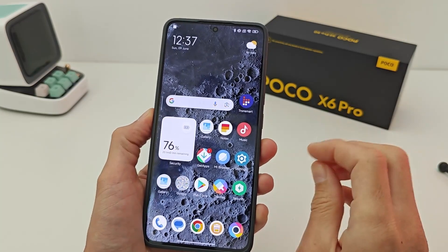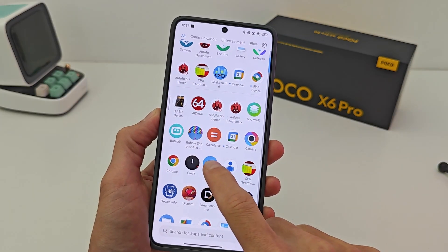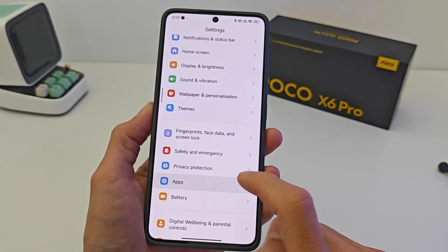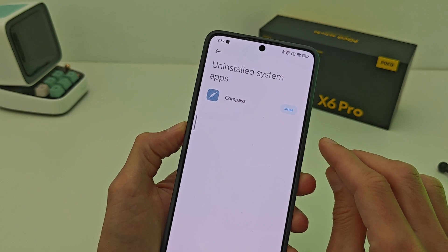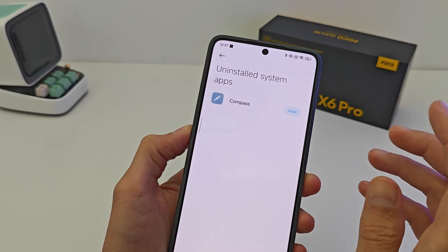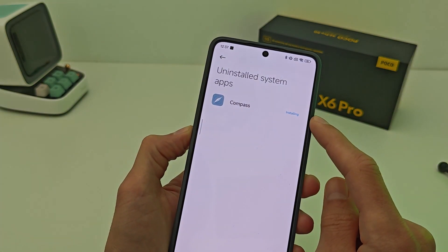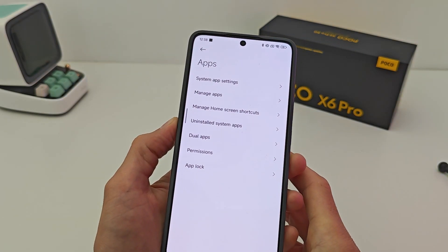This update also allows you to remove stock applications — for example, Compass. After deleting, if you need to reinstall a stock app on HyperOS, go to the internet, search, install, and download to return the stock application. This new function works very well.